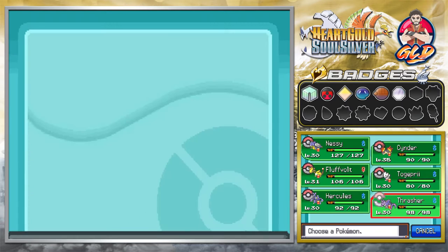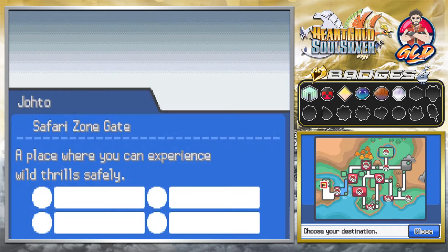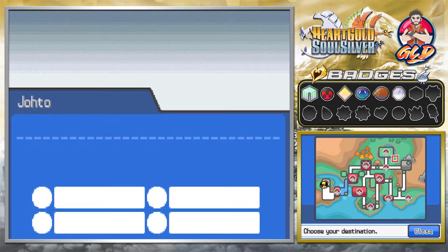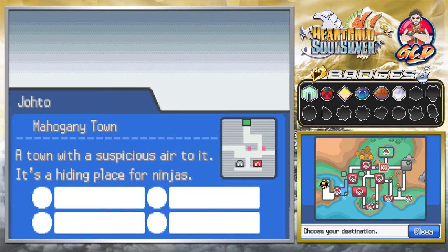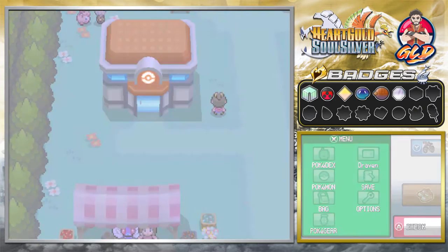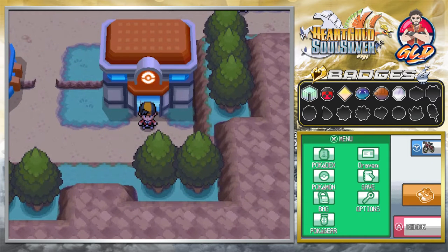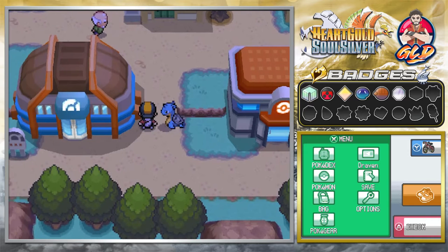We still have a gym battle waiting for us over there, so let's go ahead and fly over to Mahogany Town — it's been a while. Here we go flying, let's go, take me away good old Togepi. All righty, here we are in Mahogany Town.